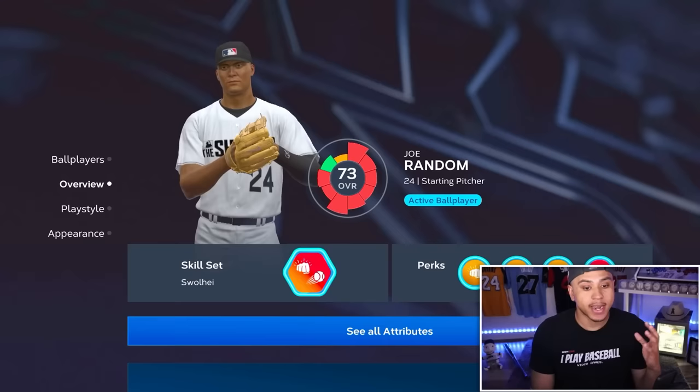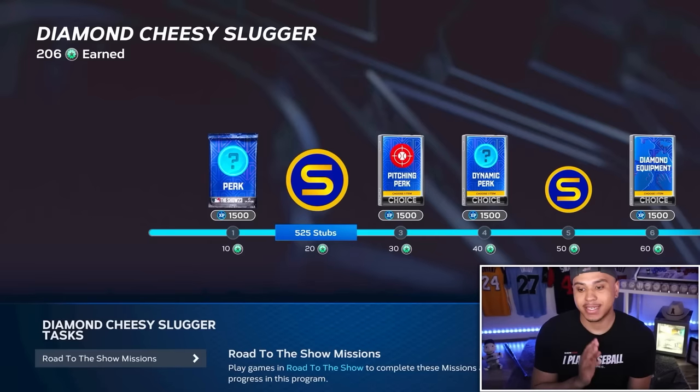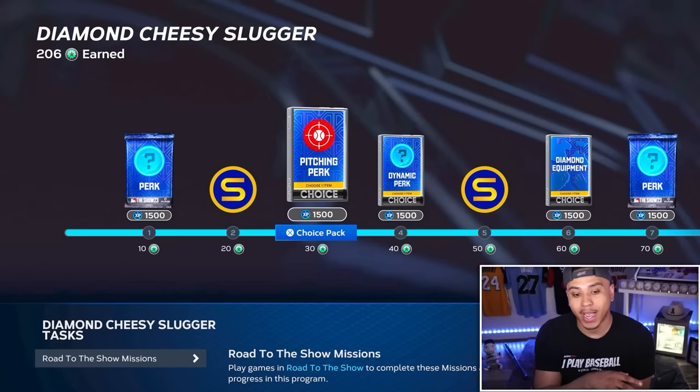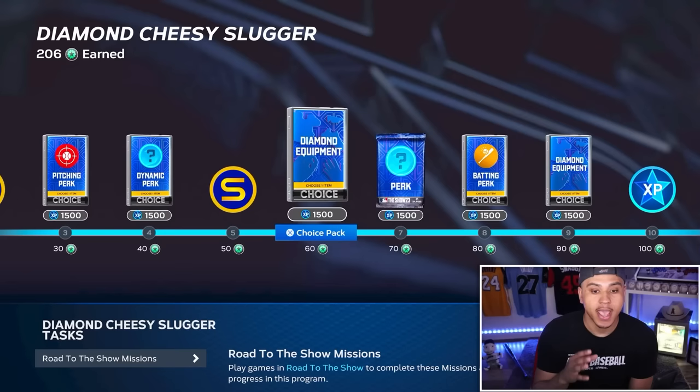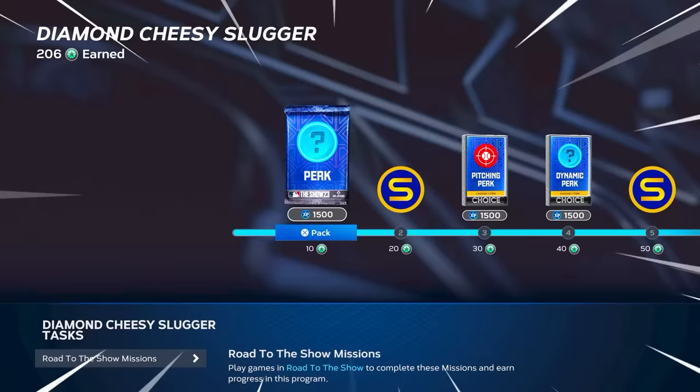First thing I did this year was I grinded up a two-way archetype to diamond — that's going to be Swole Hay here. If you guys go two-way, you'll end up getting this diamond archetype. Diamond Cheesy Slugger is an absolute glitch. And by the way, if you guys are grinding the ball player again this year, there's lots of XP stubs. These diamond equipment packs will get you probably like 20K plus. I think I got Legendary Call out of this one and I got another like 20,000 plus equipment. So out of all of these, you guys will probably earn about 60,000 plus stubs from all of these diamond packs.